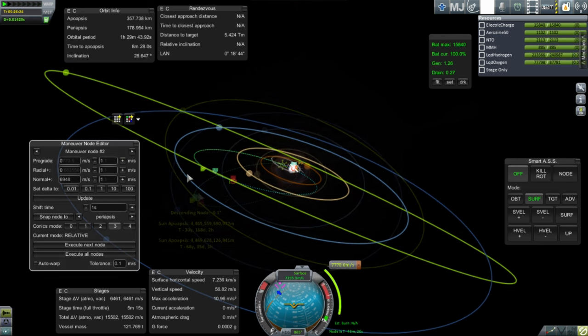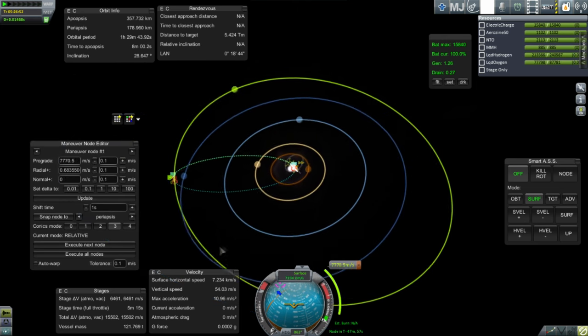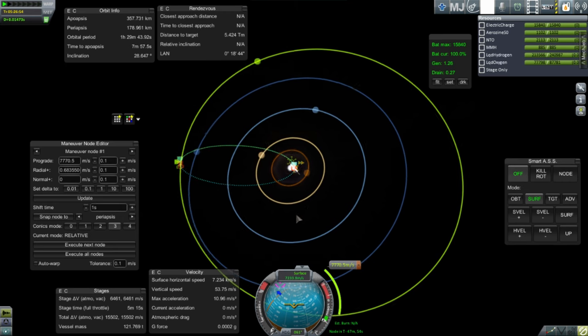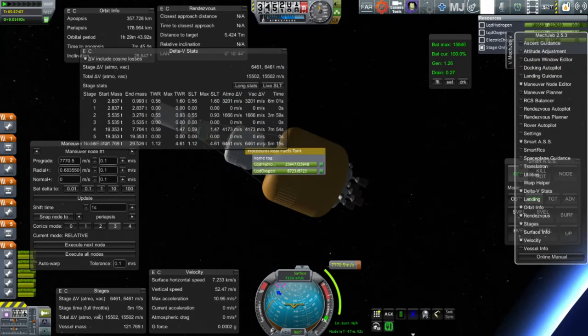The fuel boil-off situation is still a problem, but it shoves it off to a different stage, and our later stages are hypergolic — they don't have any fuel boil-off. It's really only liquid hydrogen that we need to worry about.